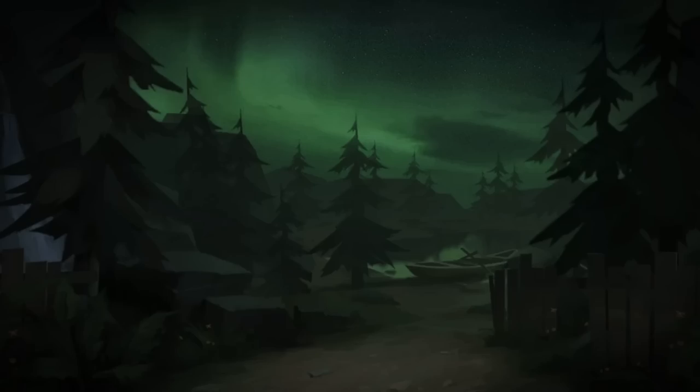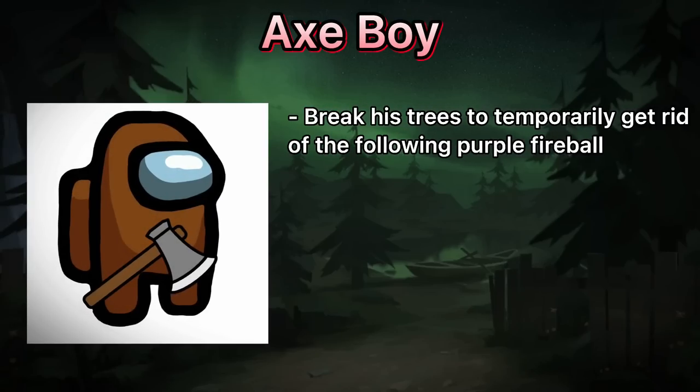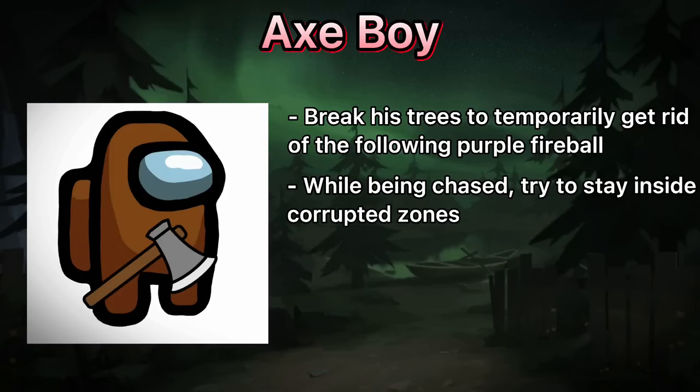Axe Boy. Consider breaking his trees to remove the purple following fireball effect after leaving the corrupted area. While being chased, try to stay inside corrupted zones to not get slowed down by roots if the hunter has reached his maximum presence.